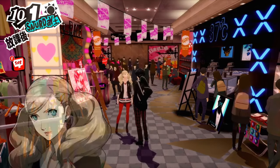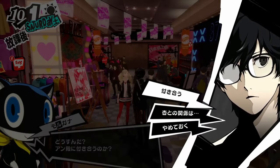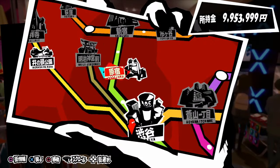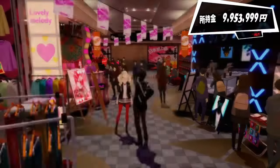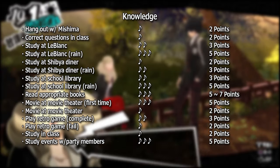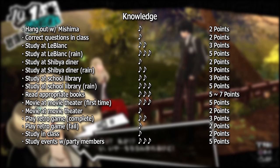Let's go over all the different ways to gain social stats. Note that I will not be listing every DVD, book, movie, or game title — just a point range for what you can expect. Starting with Knowledge: you can expect a 2-point increase for hanging out with Mishima, answering questions correctly in class, studying in class, solving the crossword puzzle, answering quiz show questions correctly, and from the drink stand in Shibuya Station, though not every time.